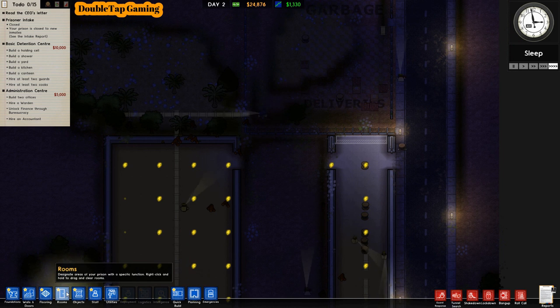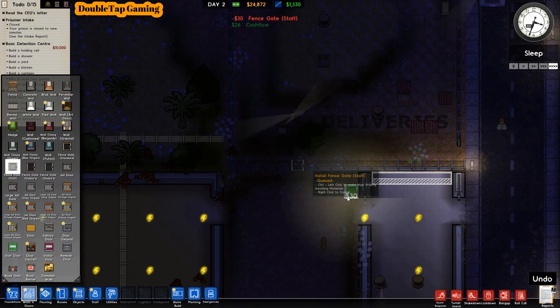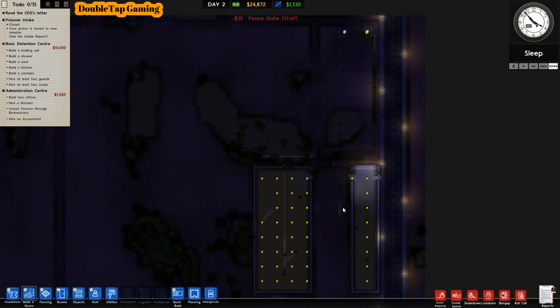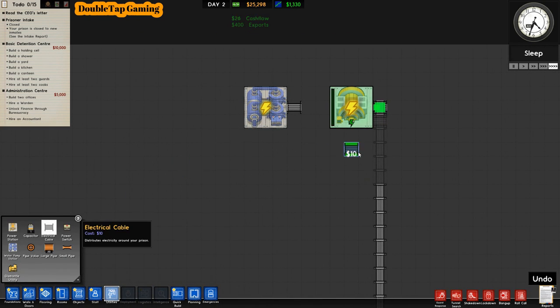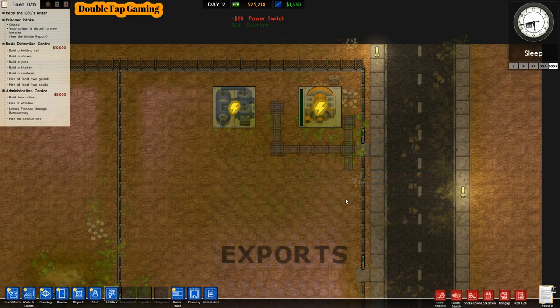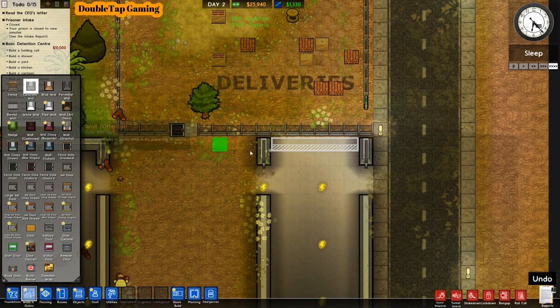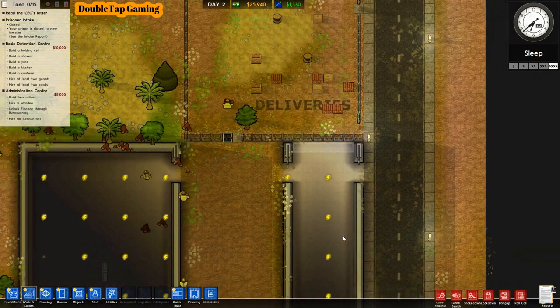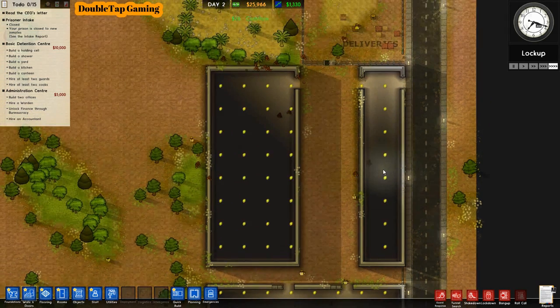The beginning of a prison is always my favorite stage — seeing something come from nothing. I'm setting one staff gate door so they have access to all buildings from the deliveries area. Now connecting the water station with the power grid. I accidentally placed power switches instead of capacitors — I'll swap those over shortly. It cost a little money but nothing too serious. Making sure that last wall is enclosed.